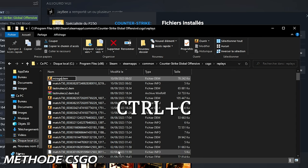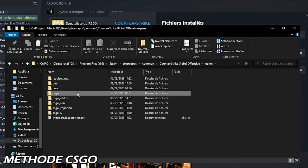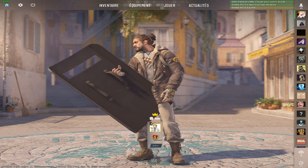Ensuite, on va la copier avec CTRL-C, puis on revient dans Counter-Strike Global Offensive, on va aller dans Game, CSGO, et là on va pouvoir la coller avec CTRL-V. Il ne reste plus qu'à lancer CS2, mais avant, on va quand même regarder comment récupérer les démos directement via Steam.